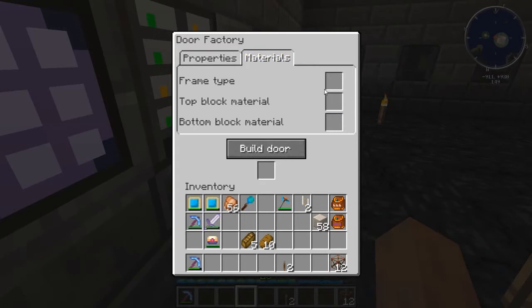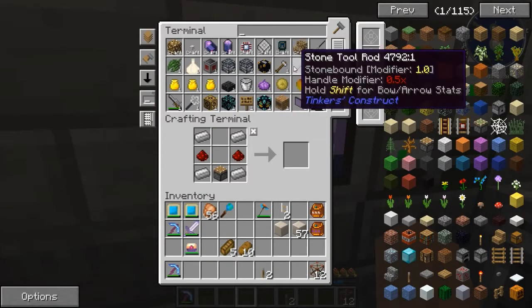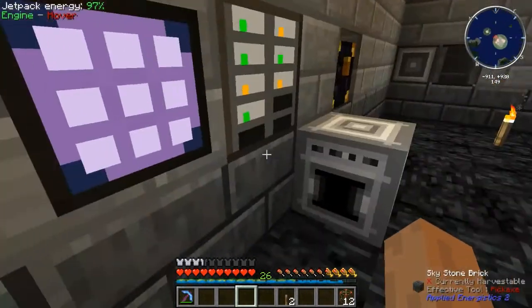For the actual door frame itself, you can tell what the outline is — like if I wanted to use bleach bone, that would make the overall outline of the door made out of that. Then the top block material and the bottom block would determine what would be inside for the top and bottom half. Usually you might want to match it, though you could get creative mixing things together. The spiral open doors probably won't work quite right in a 3x3 area.